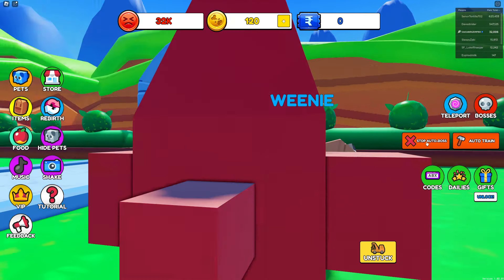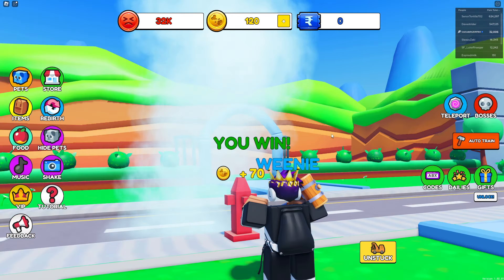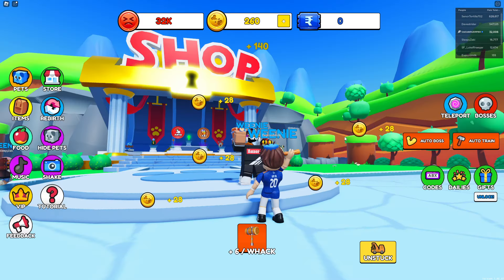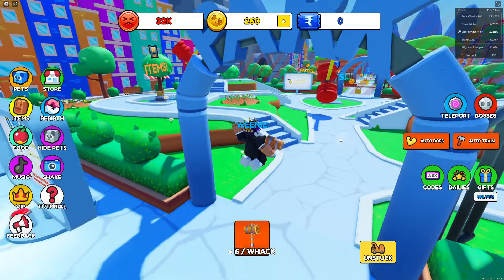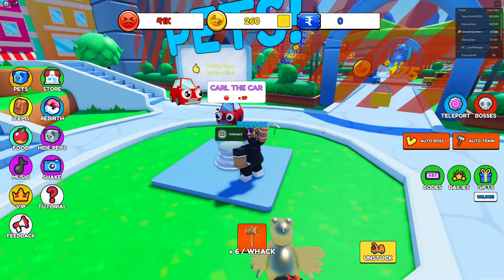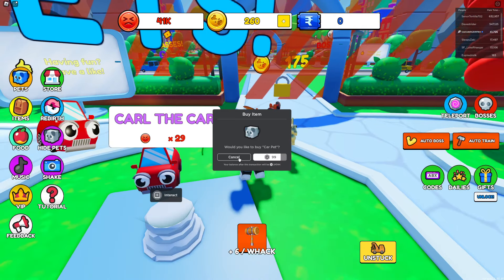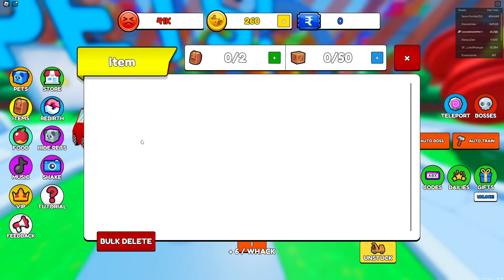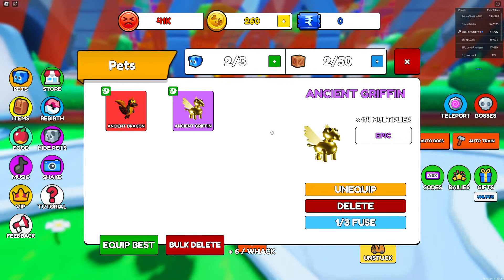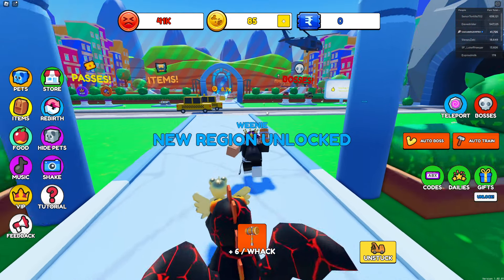Let's auto boss the hydrant explosion — easy dubs. Auto is actually so OP. I need to unlock the next area, which costs 175 injury tokens. I'm at 260 so I can do that easily. There's a pet here — Carl the Car — costs 100 but it's only 29x compared to my 150x pets, so I don't want that.